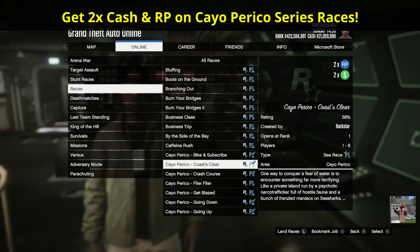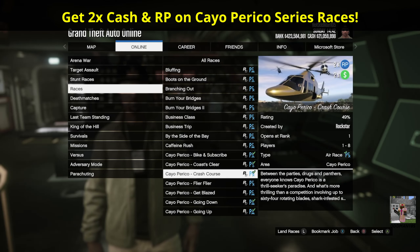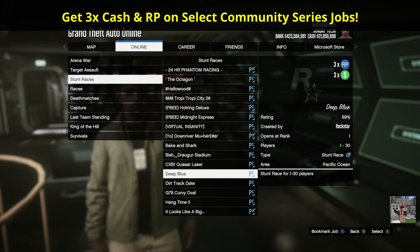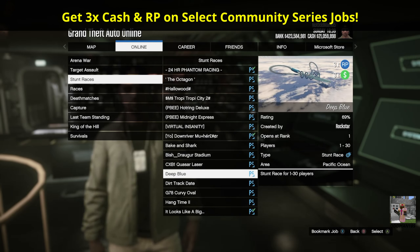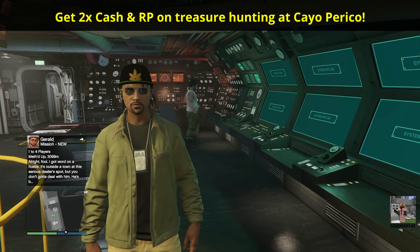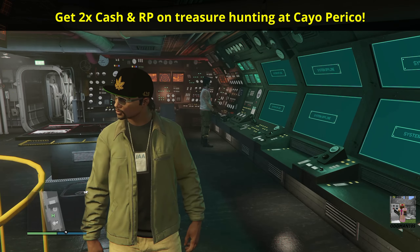More bonus money and special events this week includes Double Cash and RP on the Cayo Perico Heist Series of Races, Double Cash and RP on the Assault on Cayo Perico Adversary Mode, Triple Cash and RP on select Community Series jobs, and Double Cash and RP for finding treasure chests at Cayo Perico.